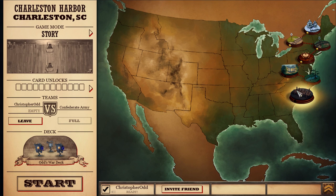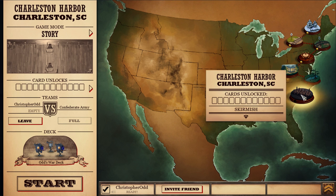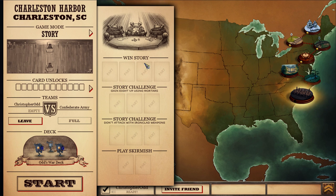We're going to head into Charleston Harbor. If you win the story, we're going to get four cards — looks like parts, probably upgrades to the chassis. There's a story challenge to gain eight victory points using mortars, which is probably something we'd have to revisit since we don't have any mortars right now. Another story challenge is don't attack with ironclad weapons — that's going to be really difficult. Unlocking all these cards requires multiple playthroughs of the maps and they will always play out differently, so you're going to have to adjust your deck to be successful.